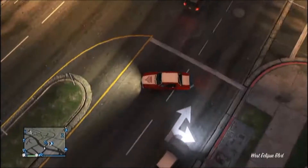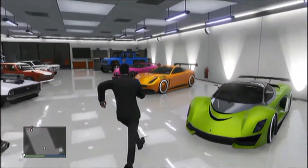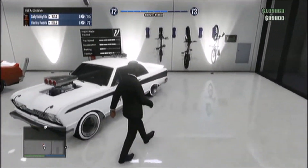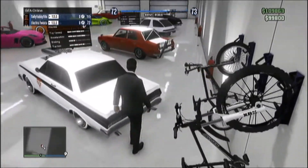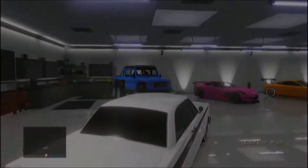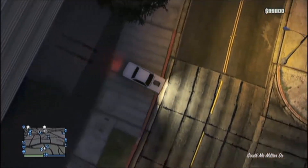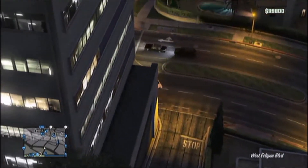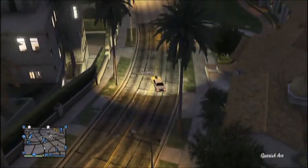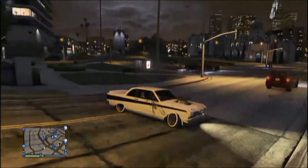The next car I'll be showing you is called the Vapid Blade. It's like an 1980s–90s car from GTA San Andreas — the kind the Hispanic gangsters used to drive. I've got it lowered as much as possible with an angled stance, which looks really cool. I've fully customized it: spoiler, lowered suspension, blacked-out windows, various hood options. There's actually one hood option where it's just got these white things sticking out with no metal on top, which looks really cool too.